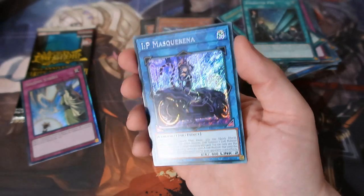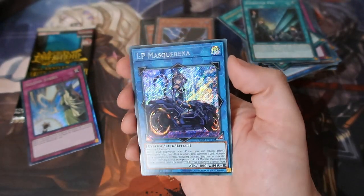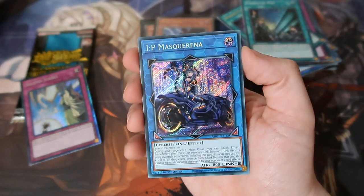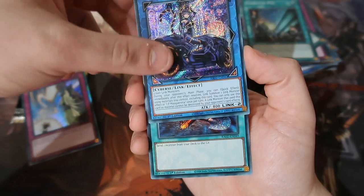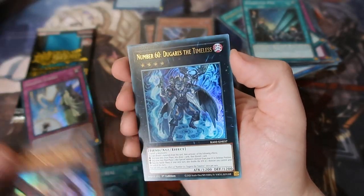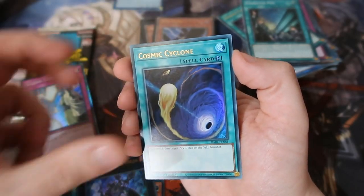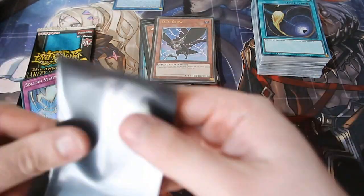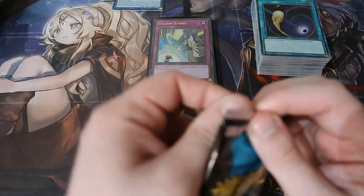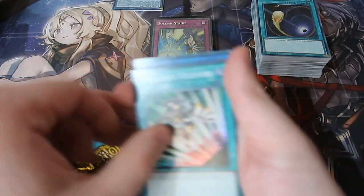IP Masquerade! There we go — alternate art in the bike. I may actually price this one up for you guys because it is one of the chasing cards as well. That is nice. Foolish Burial, Snow Rabbit, Timeless Cyclone. There is also another card you need to keep an eye out for — Appaloosa. Appaloosa is, I think, the biggest chaser in the set besides Masquerade and Access Code Talker, so be prepared for insanity if you get her.